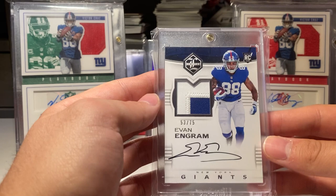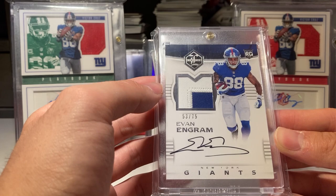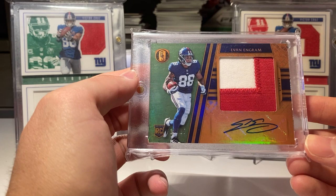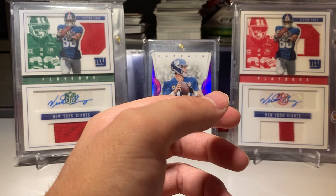I got a rookie RPA numbered to 75 on-card autograph from Limited. This is actually, I think, my first Evan Ingram autograph ever, numbered to 25 — RPA rookie from Gold Standard. Pretty nice.